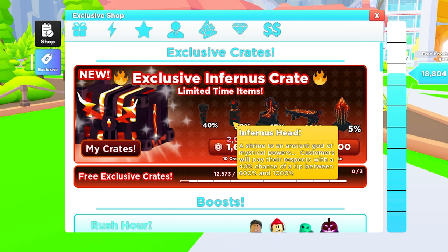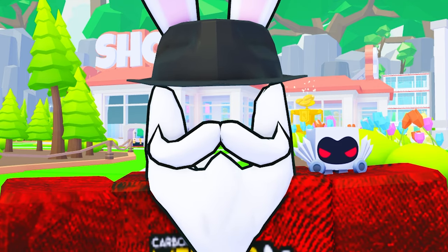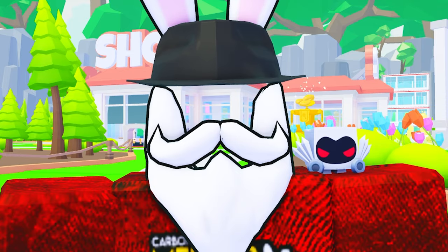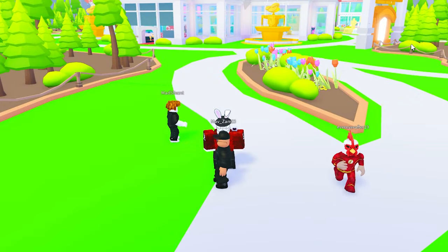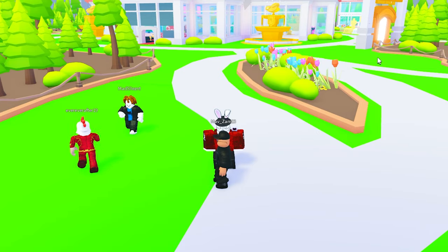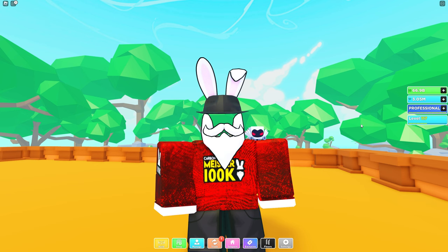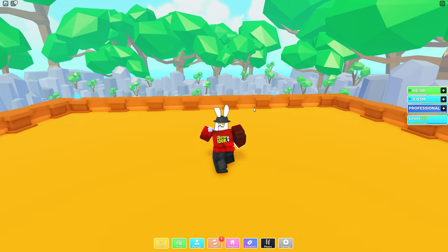Throughout the entire build-up to this update, one of the biggest items everyone was talking about was obviously going to be the relic. I'm now on the rooftop of my restaurant — one of the most sought-after items is the haunted wishing well, because it helps out a lot of players when it comes to accumulating boosts.